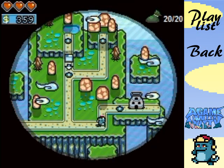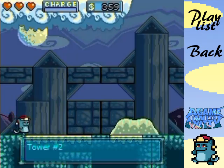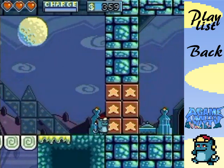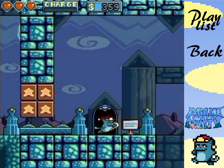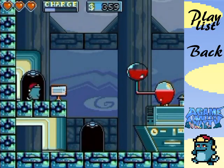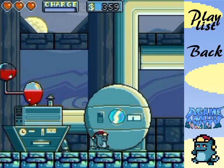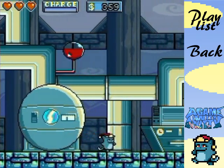Hello everyone and welcome back to the walkthrough. It's time to see what tower number two has in store for us. I need to break through these blocks again as I exit the place, but the store is still open. We've got a bunch of technology here - this stuff looks quite familiar.